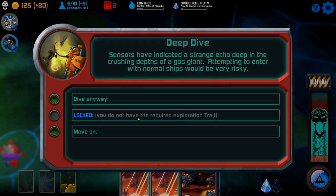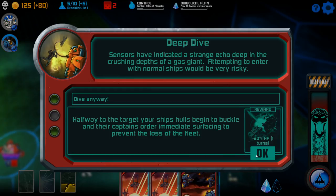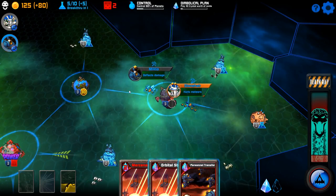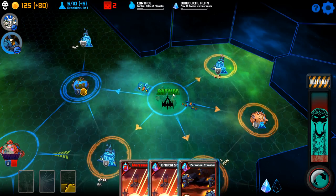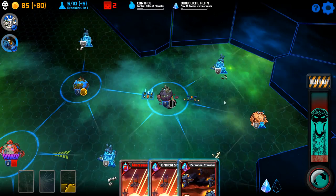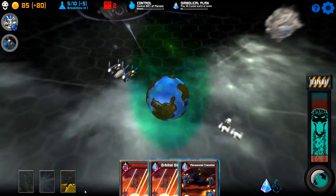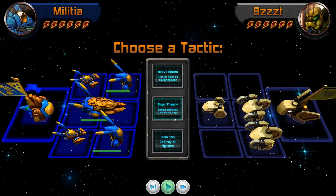Sensors have indicated a strange echo deep in the crushing depths of the gas giant. Attempting to enter with normal ships would be very risky — dive in anyway! So, reduced HP for a turn. I'll live. I'm just gonna buy a pair of frigates to bolster him up, and we are going to take this group back here. We're gonna go after this group and consolidate what I can.